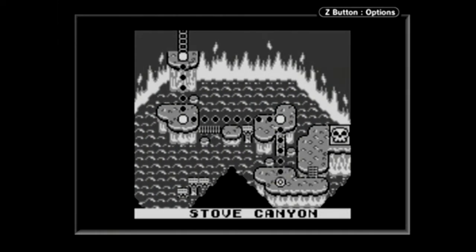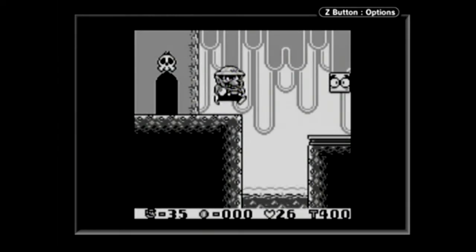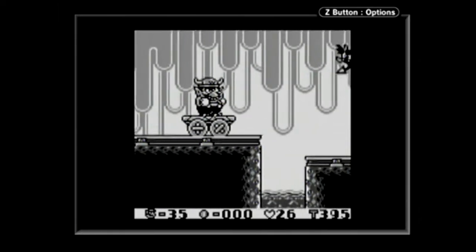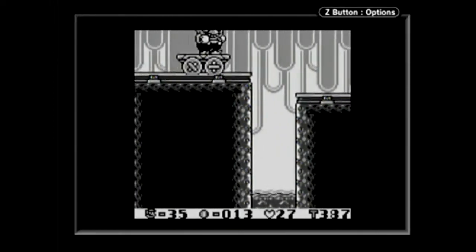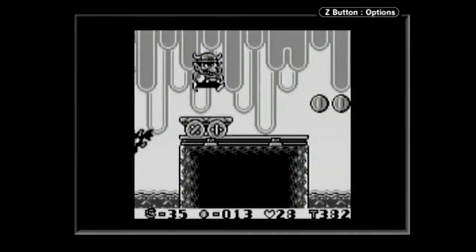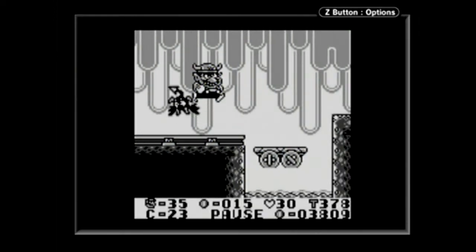This stage is the only level in Stove Canyon to have two exits — course number 23. The secret exit is actually pretty tough to get just because trying to do the charge attack off those platforms is a little wonky. Oh yeah, look at that — you can actually see that the wheel sprite is not created fully. Watch — see? The very bottom of it is missing. Also, those wheels look like buttons, and now you can't unsee it. You're welcome.